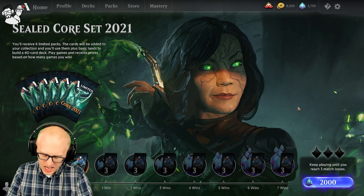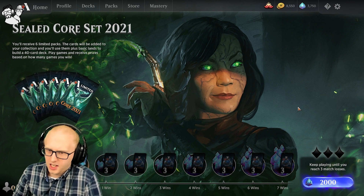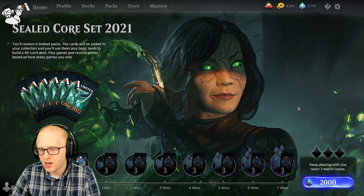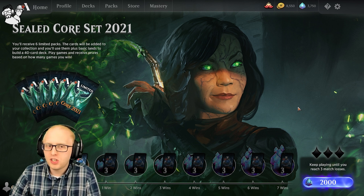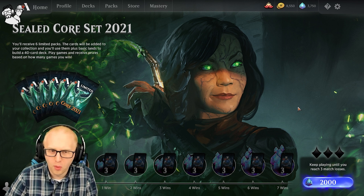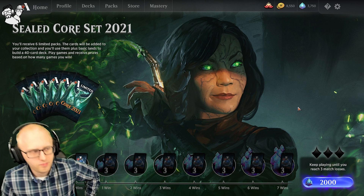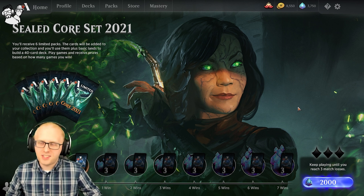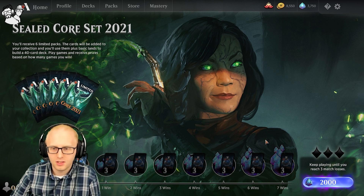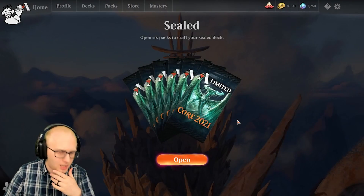We're going to do a sealed today, and then we're going to follow it up with some Valorant. We're going to do a sealed because I need to learn the cards a little bit more still before I start drafting. I've got a pretty good idea for the archetypes and stuff by now. The set's been out for about four or five days. But we're going to do a sealed nonetheless, see how far we can go, and then we'll start drafting tomorrow. Let's jump in and crack these packs.